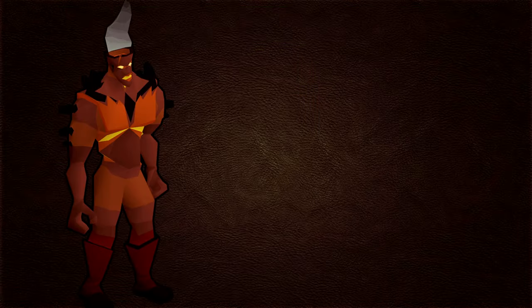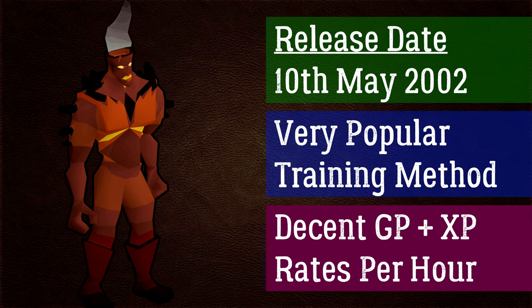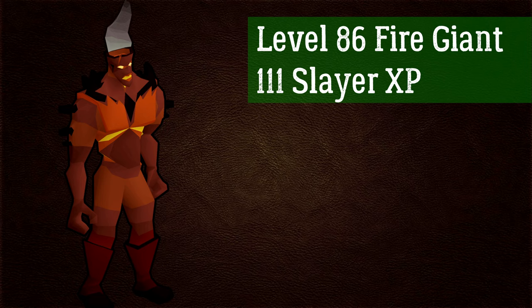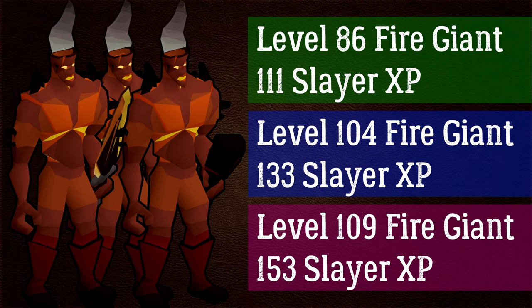These fire giants were released on the 10th of May 2002, and 19 years on they are still very popular when it comes to training, as they provide some decent XP and GP rates per hour. There are three levels: the level 86 fire giant granting 111 slayer XP per kill, the level 104 granting 133 slayer XP per kill, and the level 109 granting 153 slayer XP per kill. With the right gear and stats you'll be able to kill these very easily.